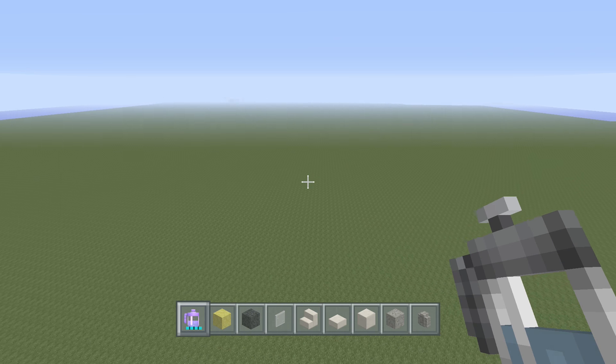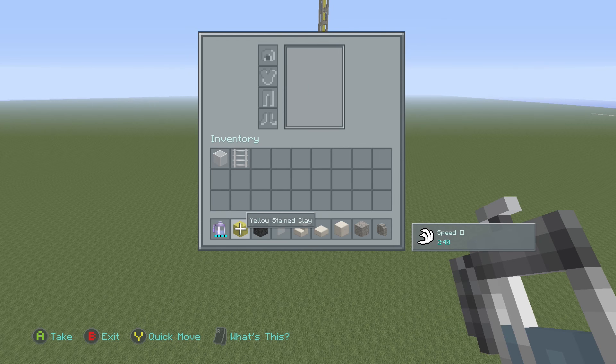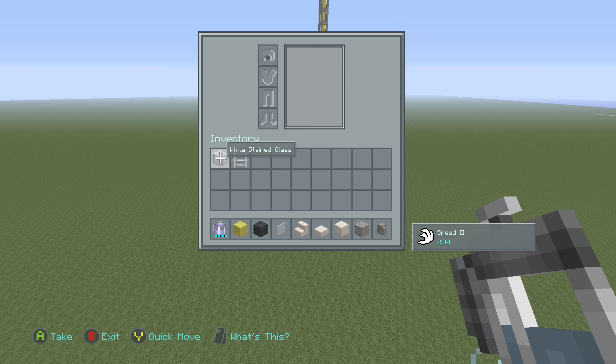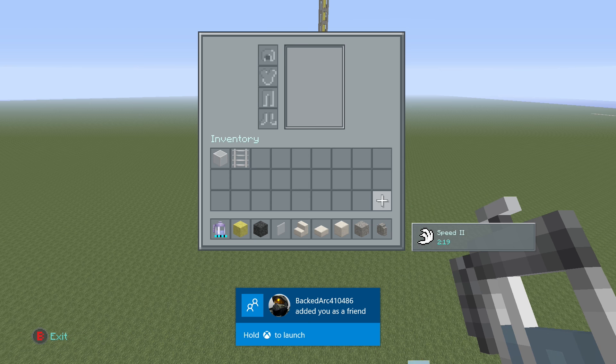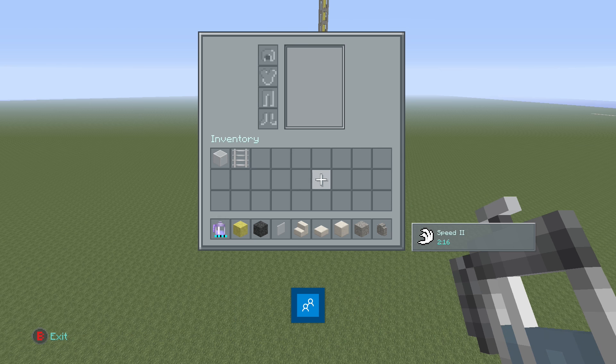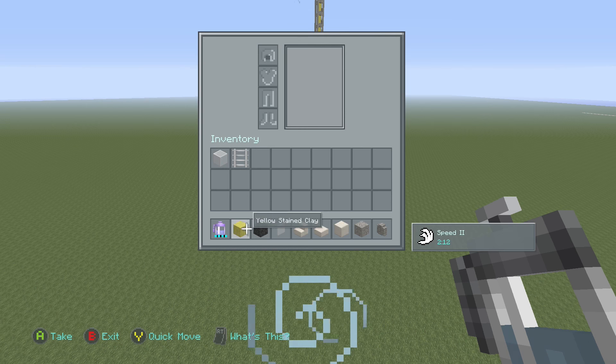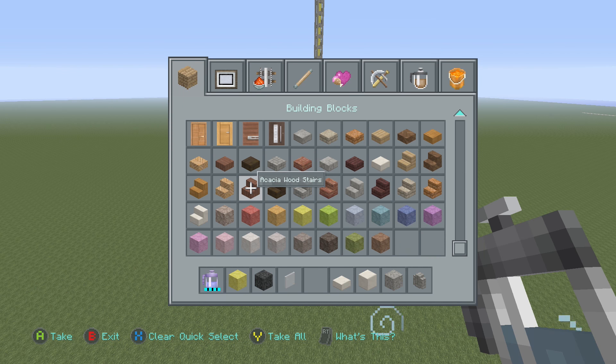Let's go over the materials we'll need. We will need some yellow stained clay, a block of coal, white stained glass panes or whatever color you want, along with a regular block of glass in the same color. You also need quartz stairs, quartz slabs, block of quartz, andesite, cobblestone walls, and mossy cobblestone walls.